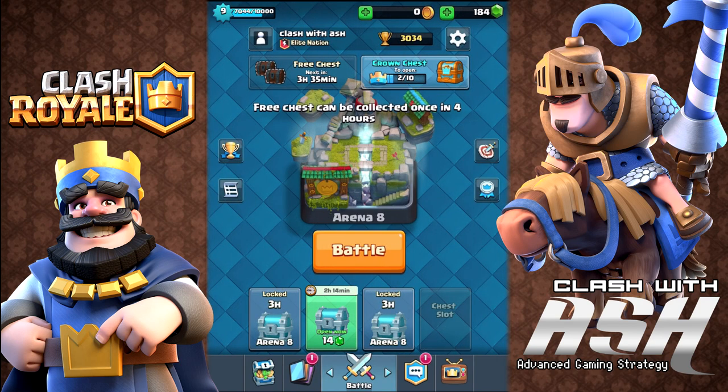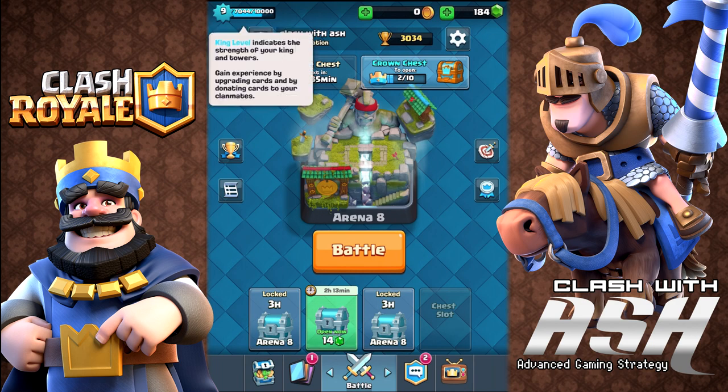You can see on the screen we get a free chest every 3 hours and 45 minutes, and we get a crown chest every time we get 10 crowns. These are the main ways you're going to be getting cards. Obviously you also have chests you win from matches, and you'll have a shot at getting a magical chest or a super magical chest as well.